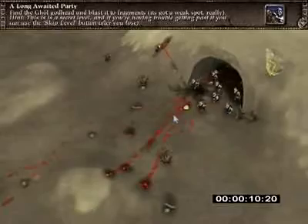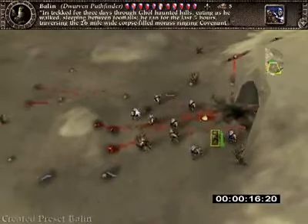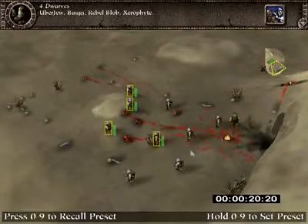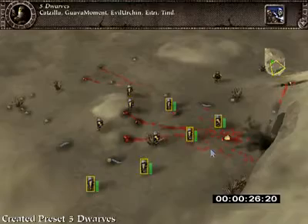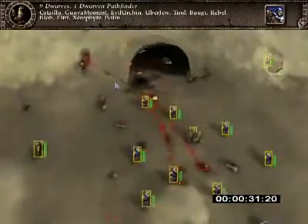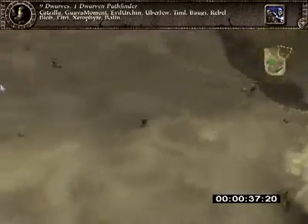Welcome to another alternate format blooper reel. I've got a lot to share with you this time. Anytime you're trying to play through a mission without pausing, randomness is really your enemy, so you can probably imagine the kind of frustrations I had to deal with here. And if you can't imagine, then I'm about to show you. Like we did with the Heart of the Stone blooper reel, these are going to be shown in the order that the encounters happened in the mission. So let's go ahead and get started with the first one, which is the very first goal patrol that jumps you as soon as you start.